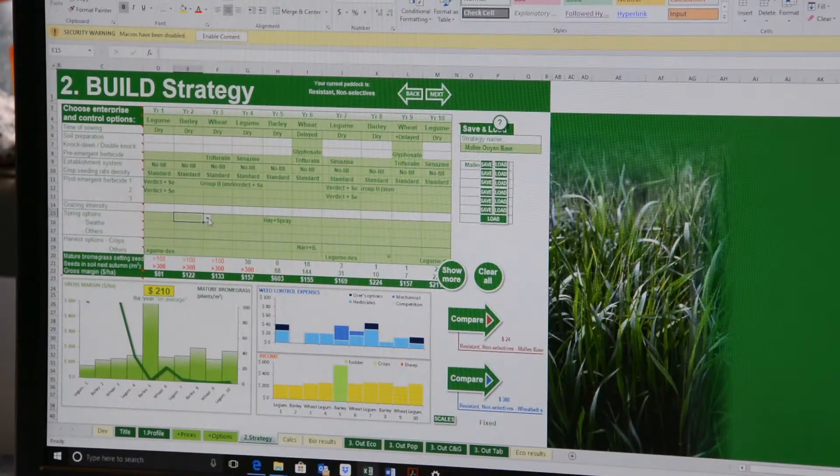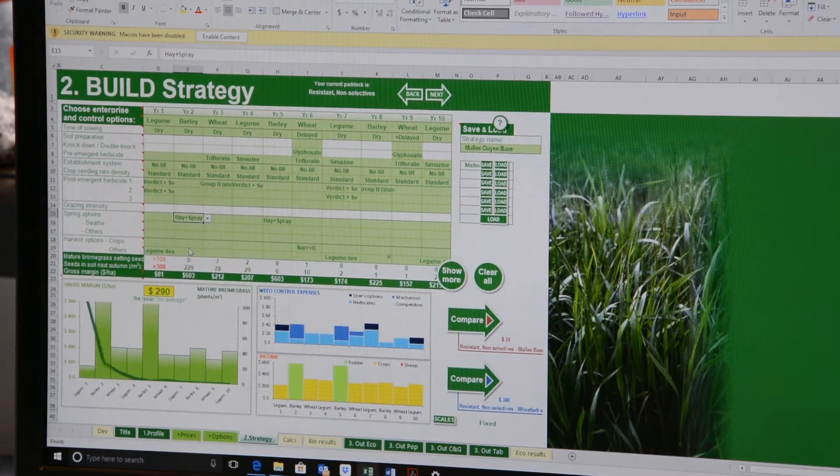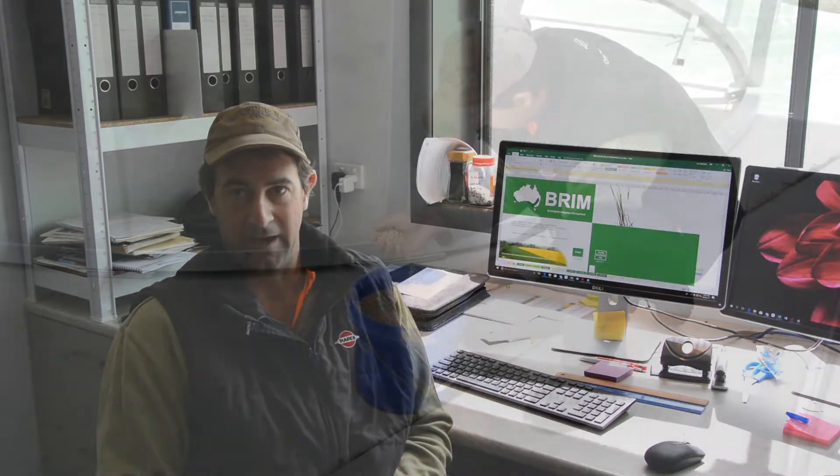Last year I attended a Brim workshop in Oyen, and from that workshop I learnt a lot about rotations and how important they are with phase farming and having a long-term approach to your farm, and how to control brome grass especially. There are various ways you can utilise it; sometimes you can look back on where you've made mistakes and how to stay in a trouble-free environment out of brome grass.